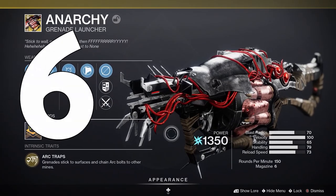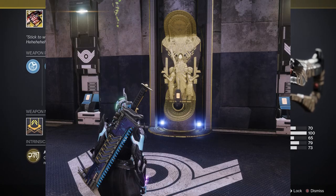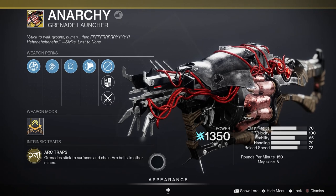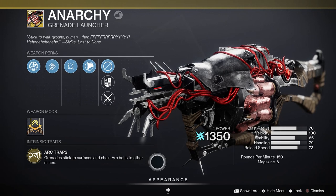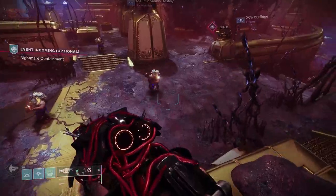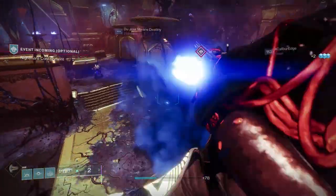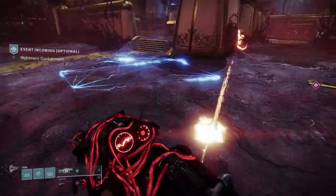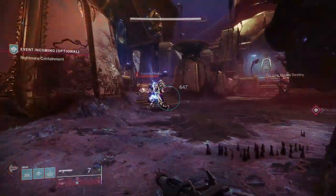At number 6 we got Anarchy, a heavy grenade launcher originally from the Scourge of the Pass raid but now sold at the Monument to Lost Lights kiosk at the tower. This weapon received a big nerf a few seasons ago, forcing everyone to dump it in their vault, but with ARK 3.0 it might see a return. ARK traps — grenades stick to surfaces and chain arc bolts to other mines. Great for boss DPS or arc control, but you must strategically place your grenade shots to create some kind of square or triangle. With a new update to ARK subclasses we're expecting a focus on speed and chain-lining, so this weapon might become the must-have heavy weapon.